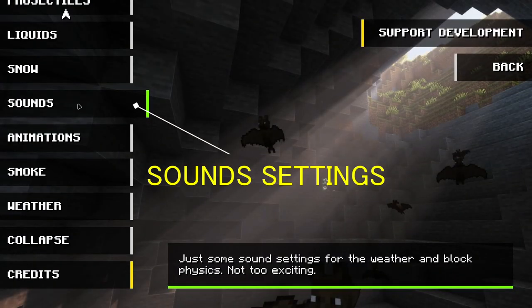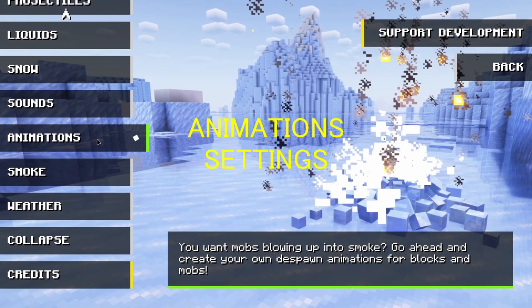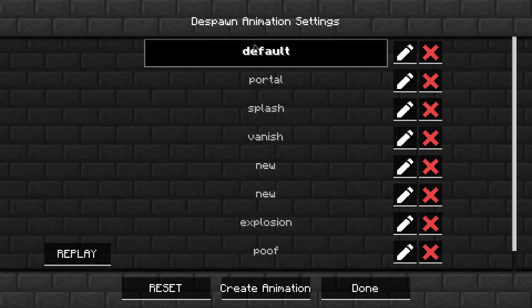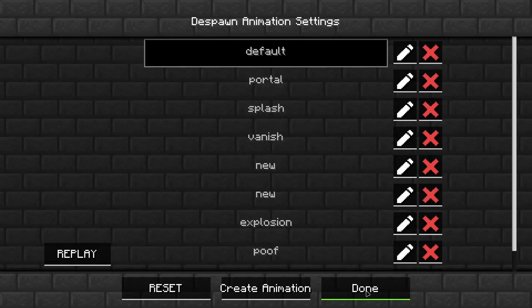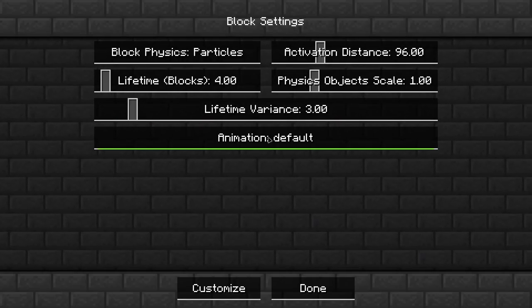The sound settings — nothing to see here. The animation settings — here you can edit and create the pawn animation. To select the pawn animation you have to go to block settings.